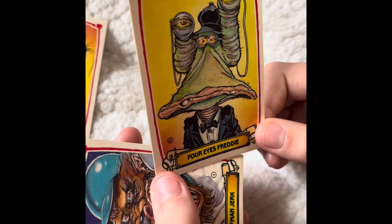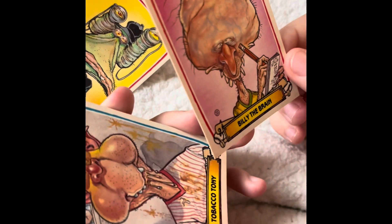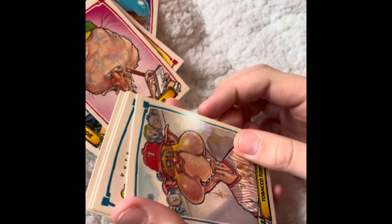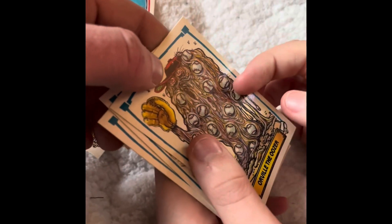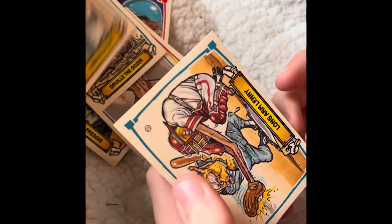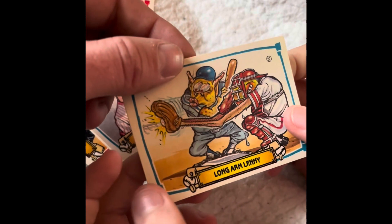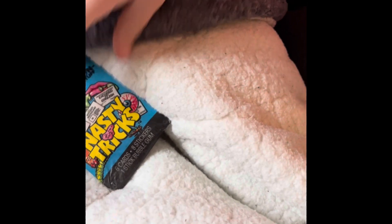Four Eyes Freddy. Wolfman Jerk — that's weird. Billy the Brain — that's gross. Tobacco Tony. Blob — oh my god, that's gross. Nervous Nikki. Long Arm Lenny.